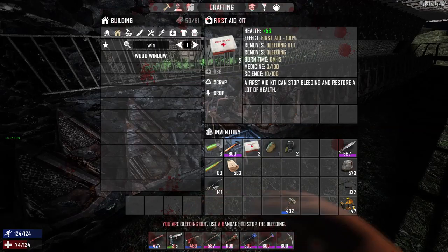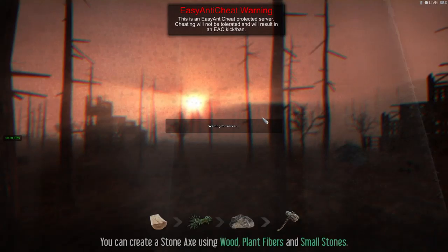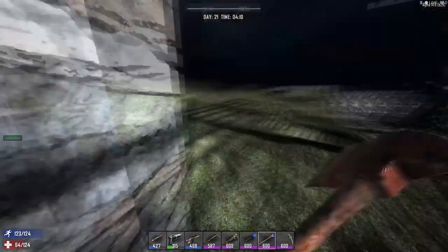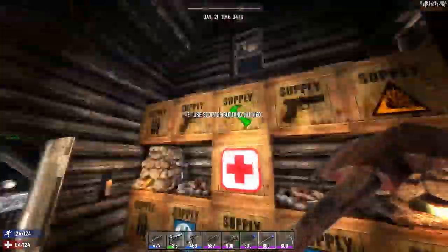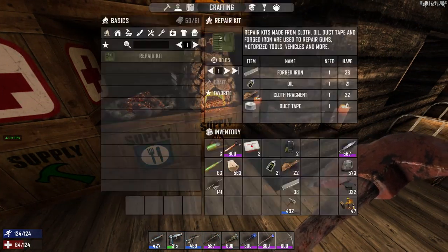There's a bug in Alpha 14.6 where it speeds up whatever is happening to you — whether you're getting hurt or infected — a lot quicker than it should. So hence the reason why you will die quite often. What you need to do is destroy the spikes, as I've just done, and then exit out of the game and come back in.